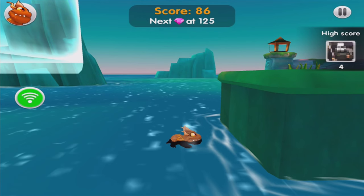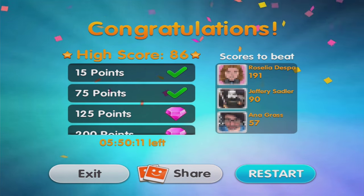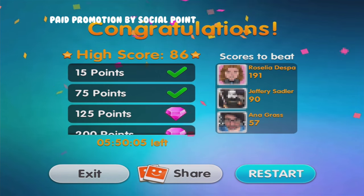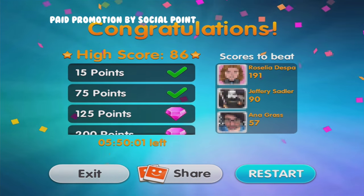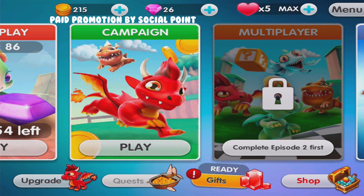86! This is so much fun. It's called Dragon Land, and again it is produced in collaboration with Social Point - big thanks to them. If you guys want to play, check it out in the description. Try and beat my high score - it was 86. Just play on quick play, but first you've got to start with a bit of campaign to unlock that, and then there's so much more for you to do. Guys, I hope you enjoyed it - if you did, leave a like and I'll see you soon. Bye!